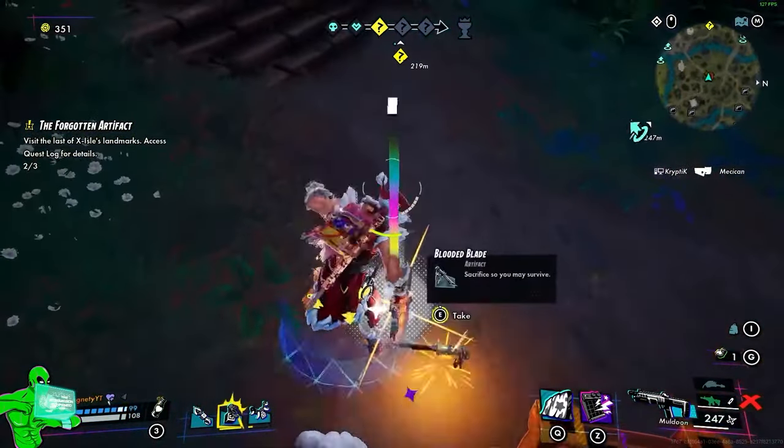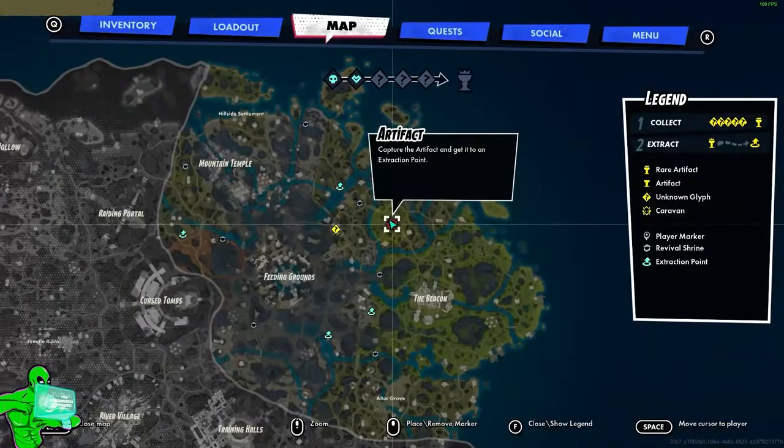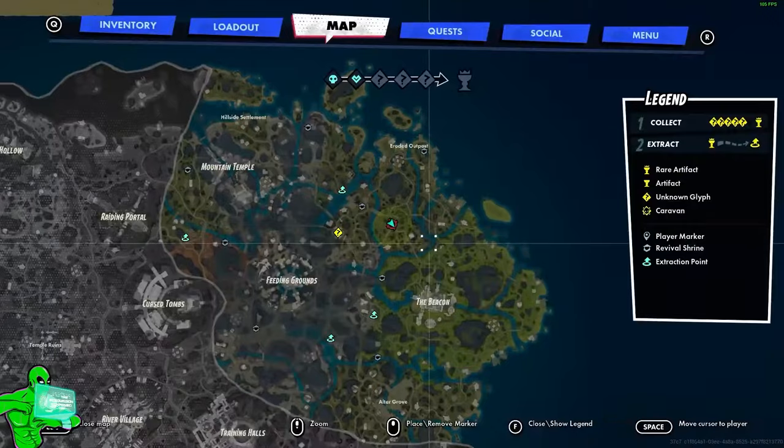Grab the artifact as well as any trinkets. Make sure you get the seasonals. Go for the closest extraction point, which I believe is going to be that one there. And then we're going to come back for the rest.